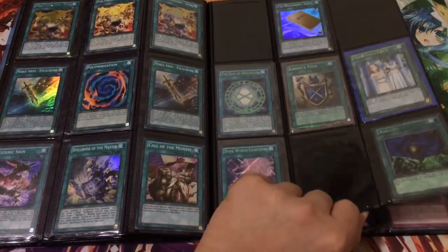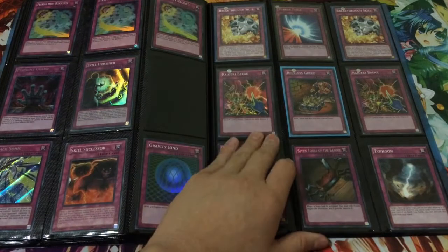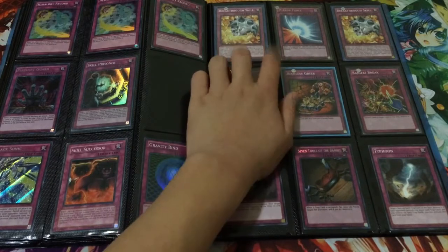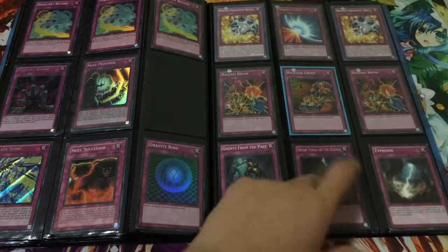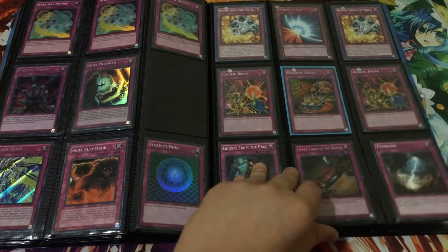That's a Parallel Knights — kind of exclusive. The Ryoku is Secret as well. The two Breakthroughs I want to get rid of together — one is Common and the other is Mosaic Rare from Battle Pack 3. Some Supers here, and this is a Secret 7 Tools of the Bandit — not sure how well that's picking up on the camera.